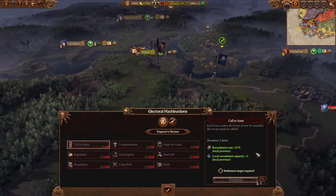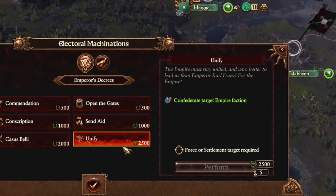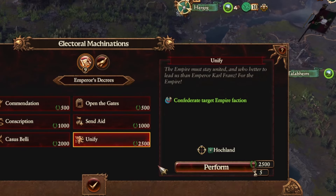Karl Franz has a decree called Unify that allows you to confederate elector counts. The upgraded version of this allows you to confederate any empire faction, but the catch is that you need to be able to see at least one of their settlements.